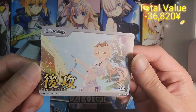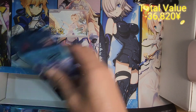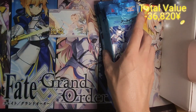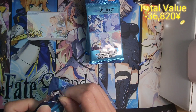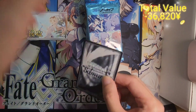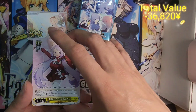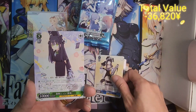It seems like the box-topper for all these new sets is going to be either the attacking first or attacking second card, and I think that's really nice. It used to only be one per case. Having the box-topper be this attacking first and second card makes a lot of sense and they are really very nice looking. Let's get into our Blue Archive — a highly anticipated set.